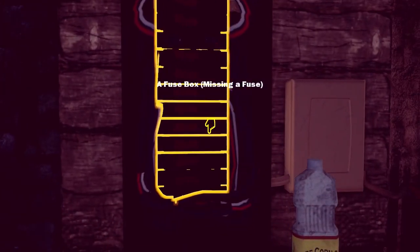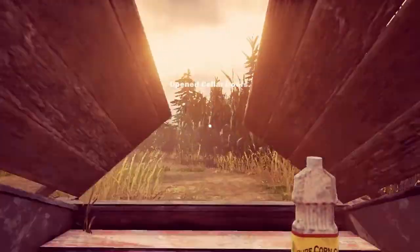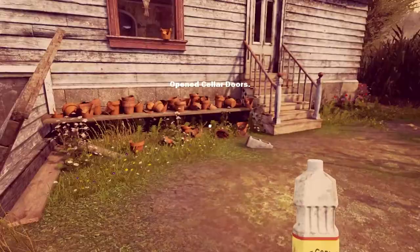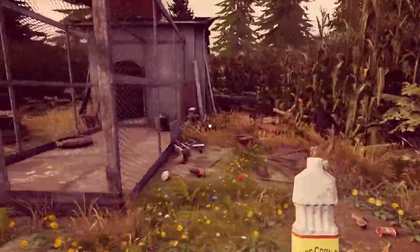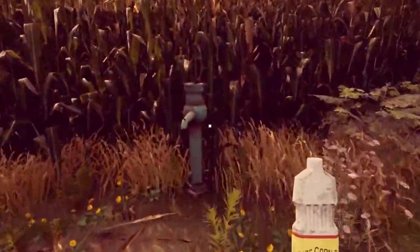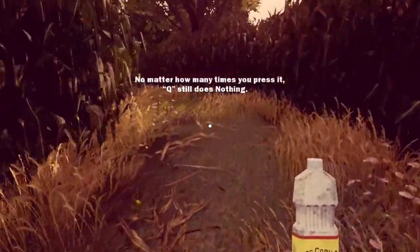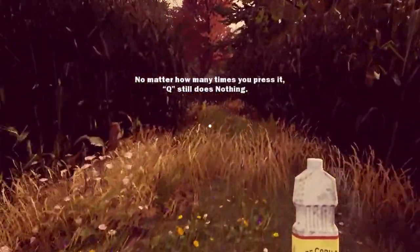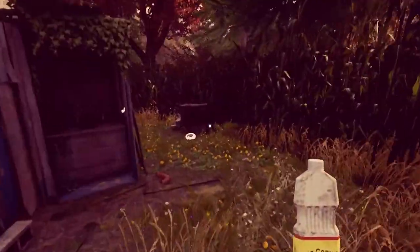I'm grabbing so many items. Fuse box — missing a fuse. Well, I need a fuse. I found a bunch of places and items that I do not know where to go. I can get out. Simple dimple. My guess — I've already explored everywhere around here, and every item is brightly highlighted. Q still does nothing. I think this game would benefit a little bit more from an active narrator. I really do.